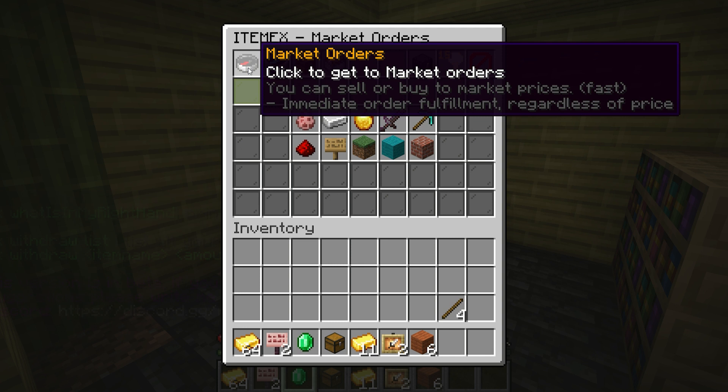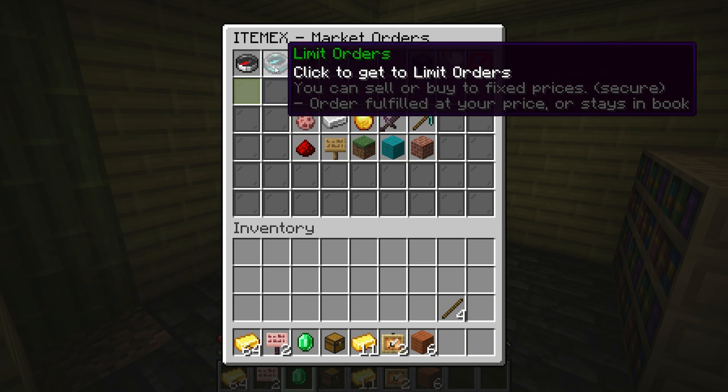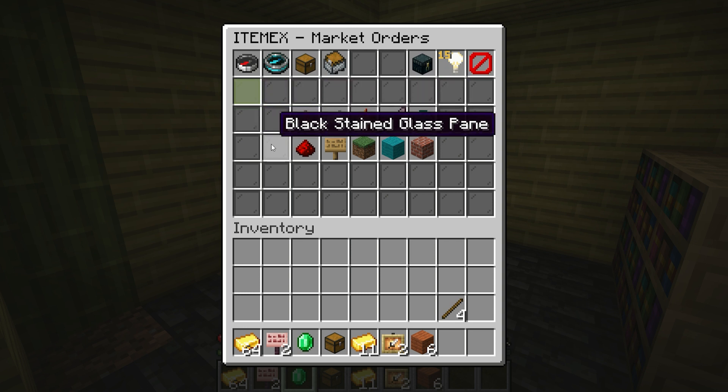With market orders you buy or sell at the best current price in the market. That means limit orders are a little bit more secure, and market orders will always execute immediately.